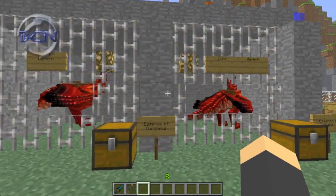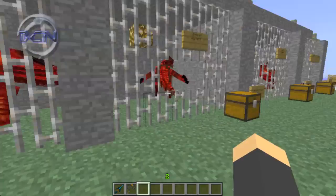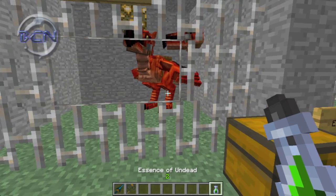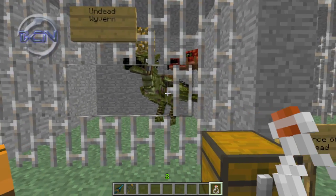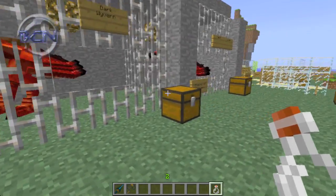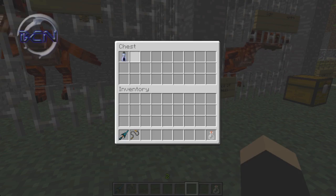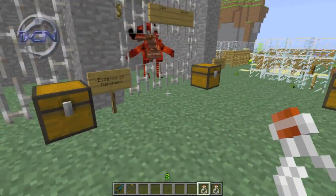For this update you can create three different versions of the mother wyvern. First is the undead wyvern, which takes one essence of undead - we'll do this transformation live. It's basically like the second tier of horses: you've got undead horses and the same concept applies to wyverns. There's also the dark wyvern, which takes essence of darkness and turns it black.